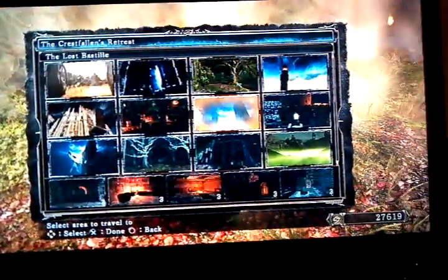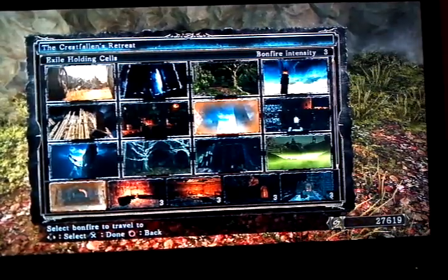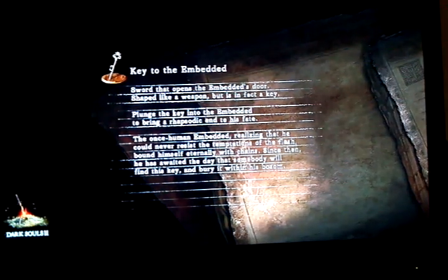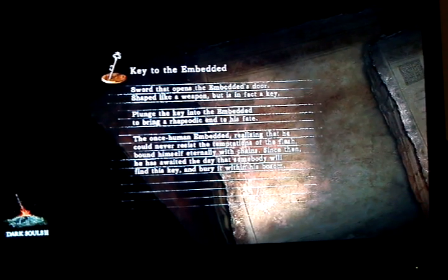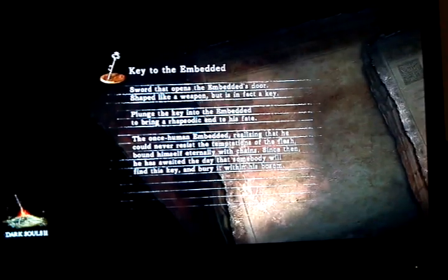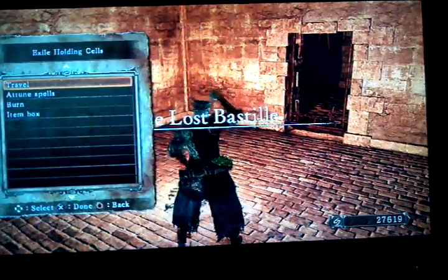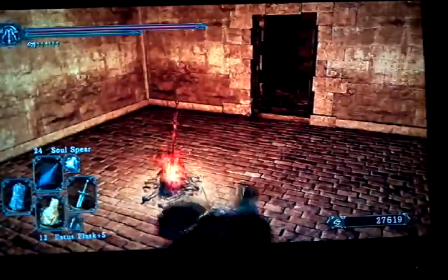The next Heide Knight you're going to run into is in Lost Bastille, and you want to start at the first bonfire there, coming from No Man's Wharf. This Heide Knight is plain and simple too — they all pretty much are. You'll run into them regardless; they're not really hidden, so they're pretty easy to find. Let's rest here so it saves progress.